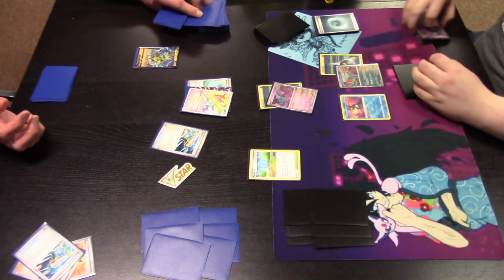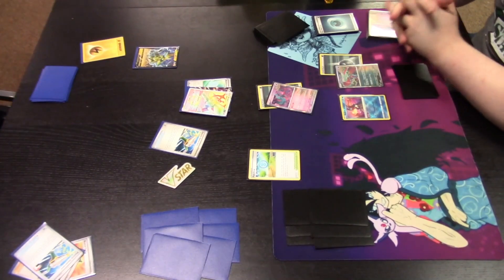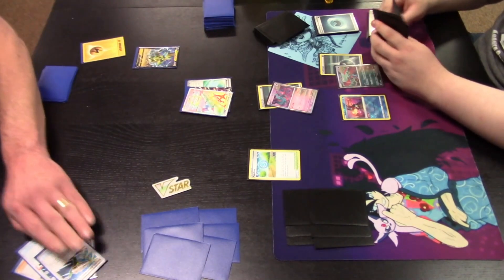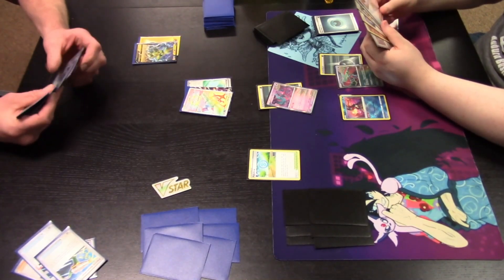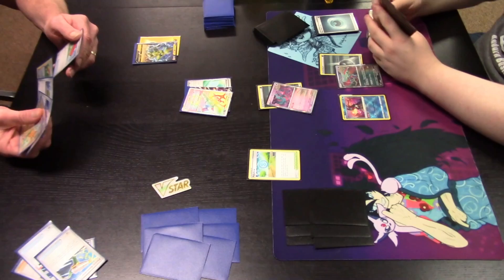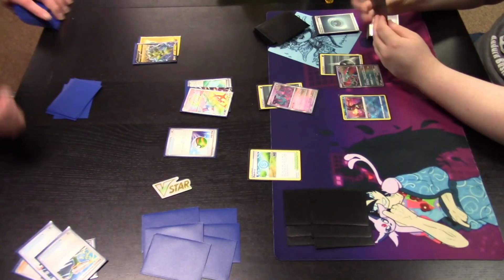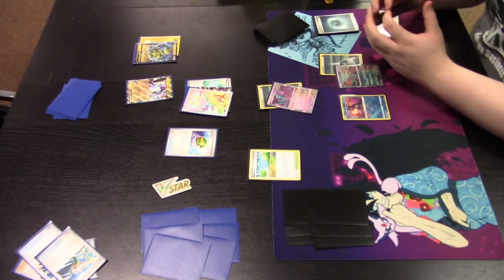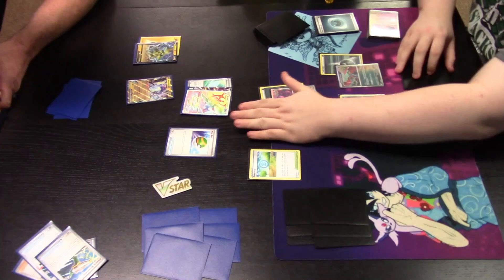A second Electric Generator is played to look at the top five cards — one Lightning energy found. That lightning energy is attached to the bench Zeraora, as it's the only target. This is also why it's good to find Miraiadon early and start using its Tandem Unit ability to search for up to two basic Lightning Pokémon to add to the bench — it pulls those Pokémon out of the deck so there's a greater ratio of energy cards for those Electric Generators to hit when you need them.